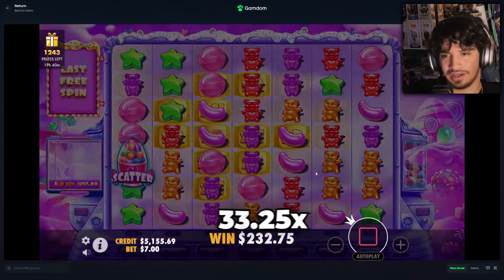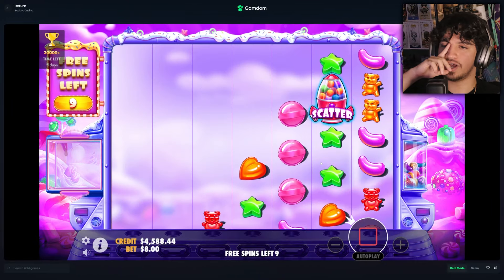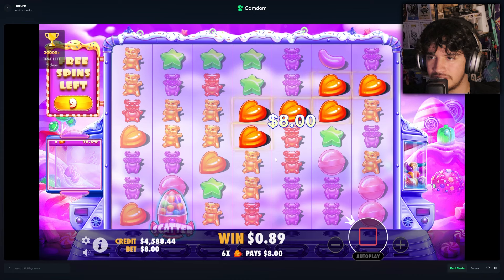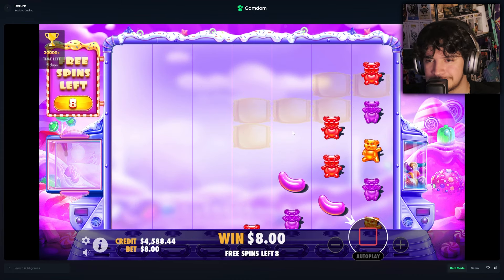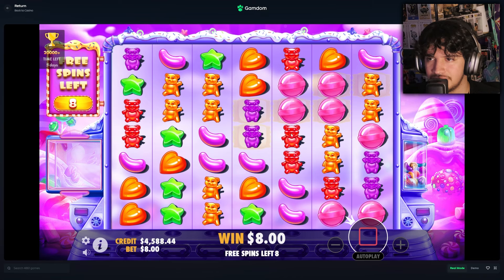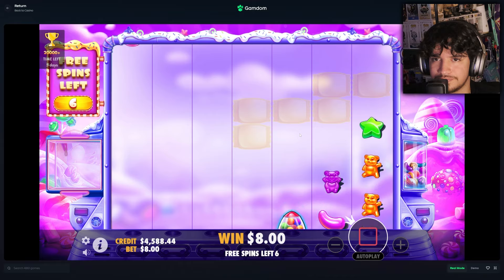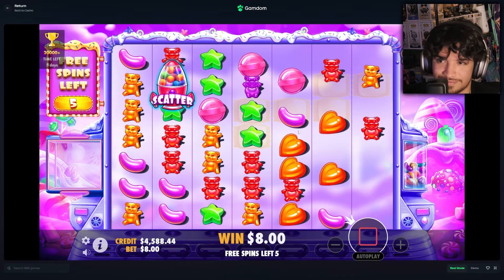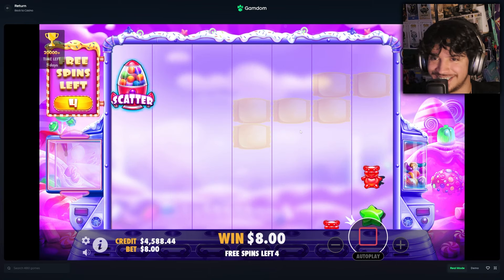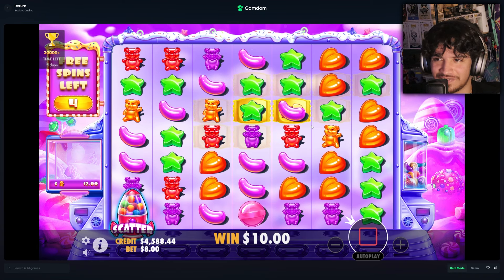Not the best there. See how this one goes — we still have basically 4600 in the balance so we look okay. This is kind of hard to watch, I'm gonna be honest — we're not getting any connections here. Four spins left.